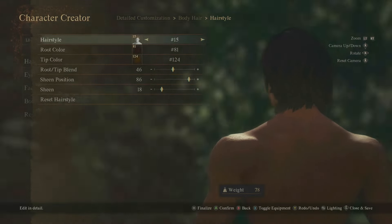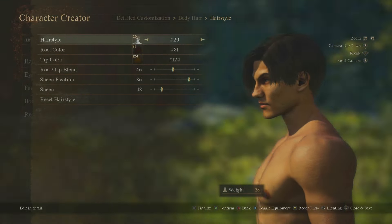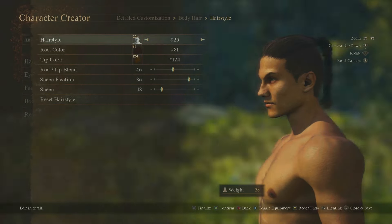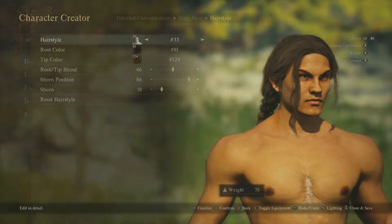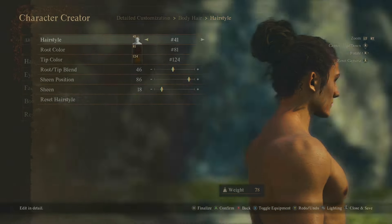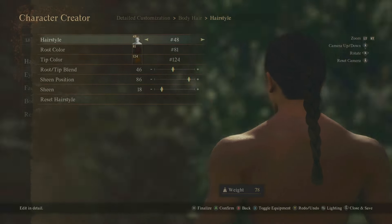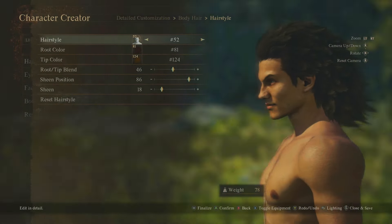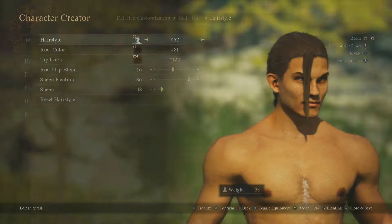I didn't think the character creator was going to be this in depth — I didn't think it was going to have this many different options. Someone's got to make Andrew Tate in this game. You can look like Princess Leia — I know a lot of you will be rocking that. There's even a flipping mullet and a half. Back to style 1, that's the full 57 covered.